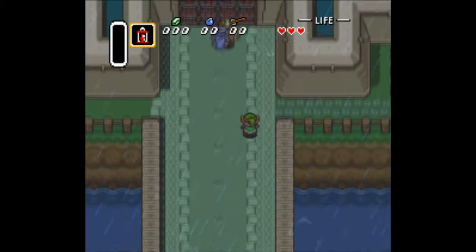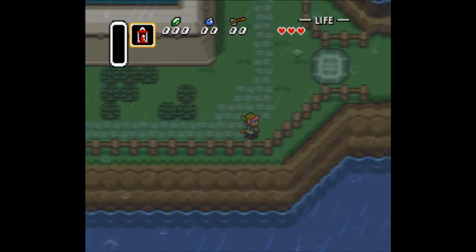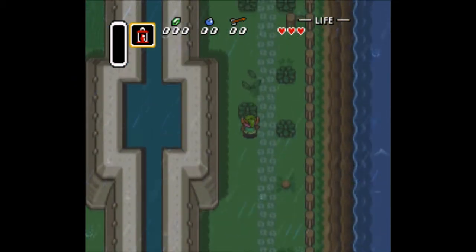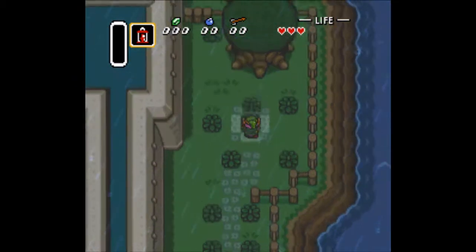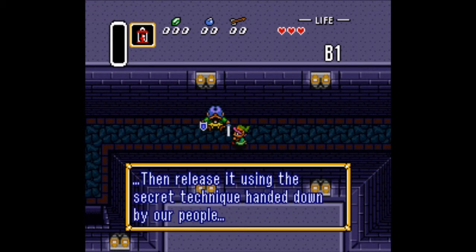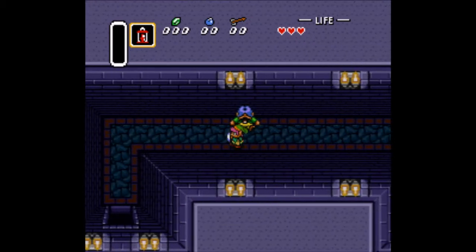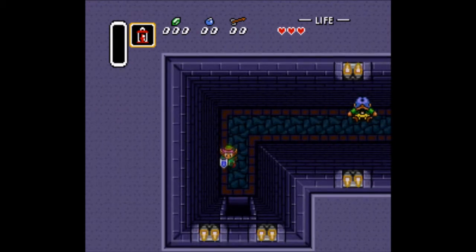You're going to go to the right of the castle over this way. Quick little tip: it's the B button. Walk up to a bush, press the B button, and it'll pick up the bush. That's how you get in here. Fall down that hole. You're going to want to walk over to this guy, who I guess is your dad — blah blah blah. He will give you the sword. The game will lag hardcore, but he'll give you the sword.